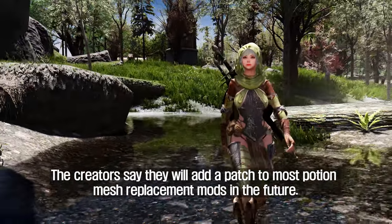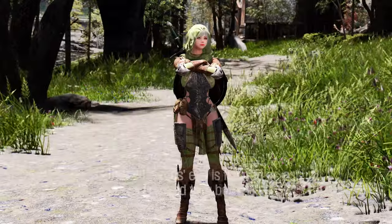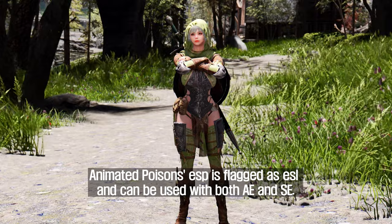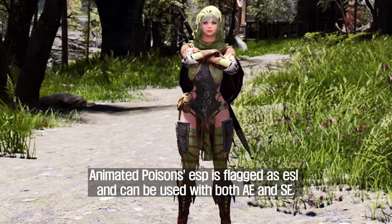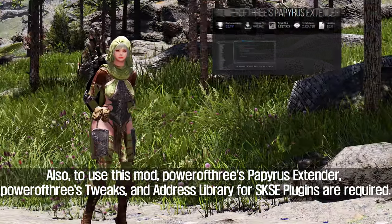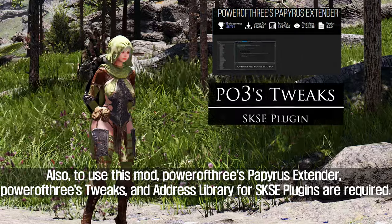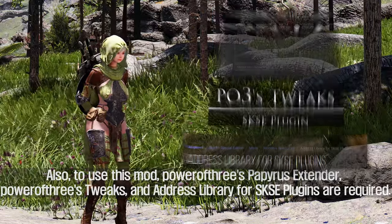The creator says they will add a patch for most potion mesh replacement mods in the future. The Animated Poisons ESP is flagged as ESL and can be used with both AE and SE. To use this mod, Power of Three's Papyrus Extender, Power of Three's Tweaks, and Address Library for SKSE Plugins are required.